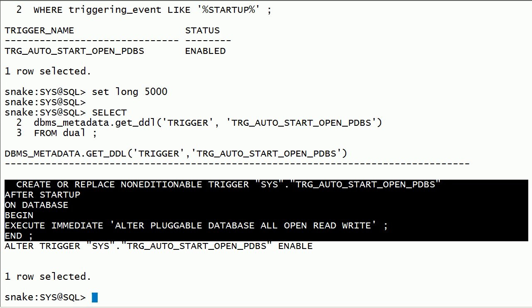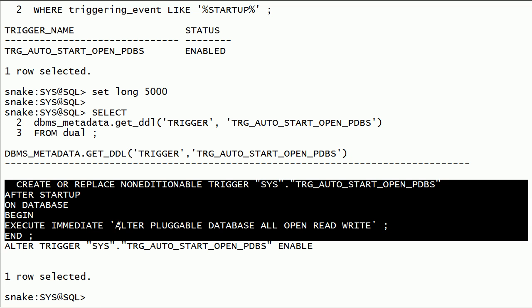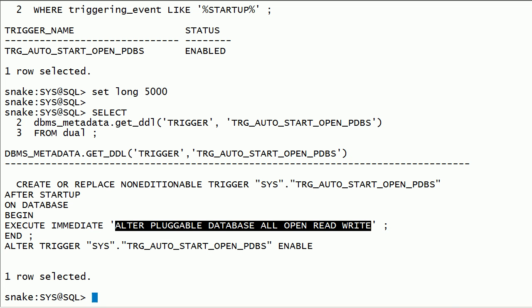In Oracle 12c Release 1, pluggable databases in the root container are not started automatically along with the container database. Because there is no option to set up auto start of pluggable databases, we can use a database trigger to take care of this. In this session, we have created a database trigger which will auto start pluggable databases.